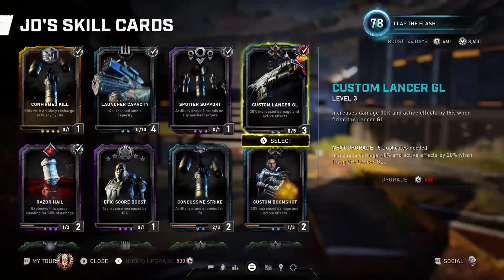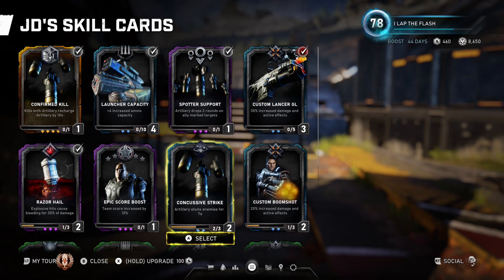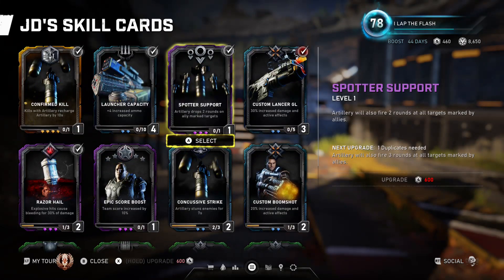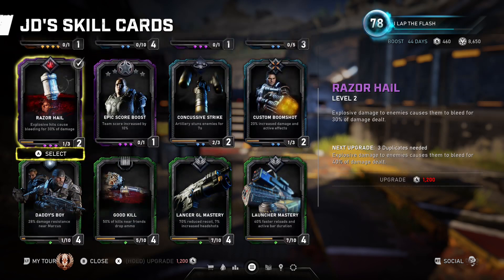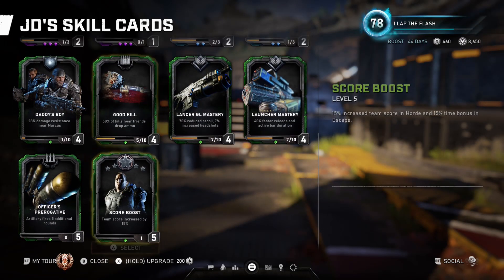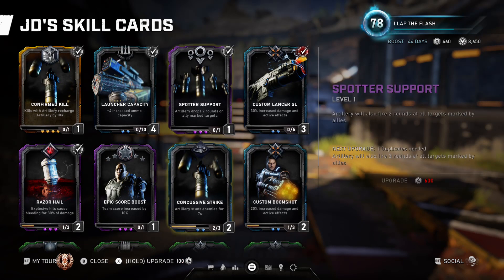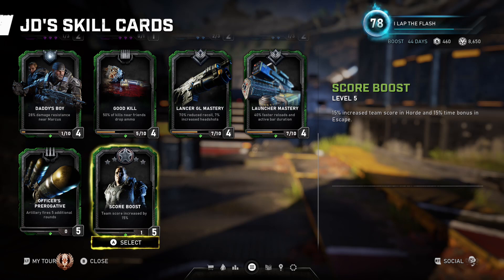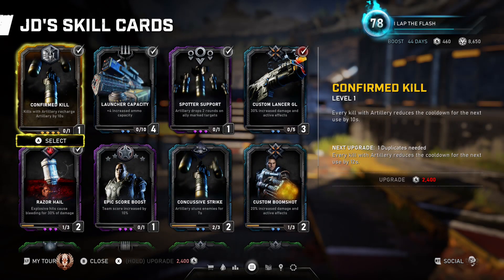If I'm going into a game with randoms I'd switch out and take the boom shot, and probably take the five extra artillery rounds since I can't rely on coordinated marking. If I'm not getting the bonus kills off marks then the 10 to 20 seconds off cooldown is still good. For beginner cards, the extra recoil card is a solid starter. I'd skip the two weakest cards and even put in a score boost early on, or the artillery additional rounds card. That's JD — I hope this helps.